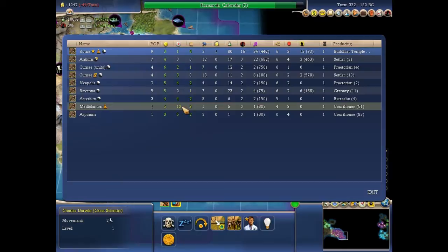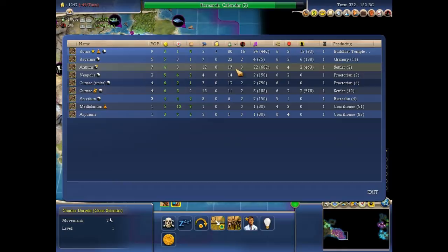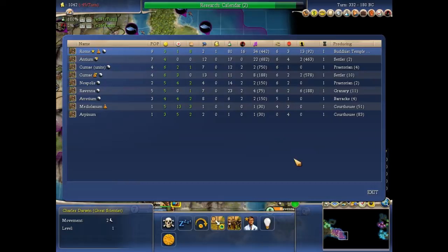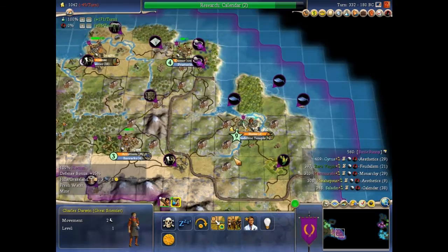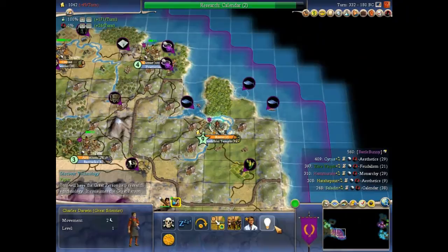These information screens are awesome. You can select your best building city or the city with the most science, which is Rome — it generates 80, half of the science in the entire Empire. Very cool: you can just click on a city and go straight to it, and if you escape you go back to the menu. I don't understand why they took these kinds of menus out of Civilization 5. That was the last game I bought without seeing any reviews or playthroughs — I'll never do that again.